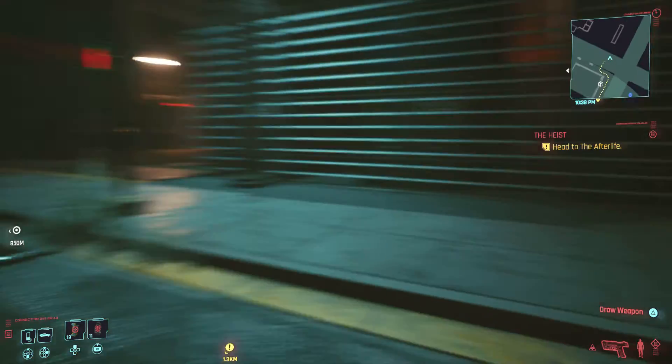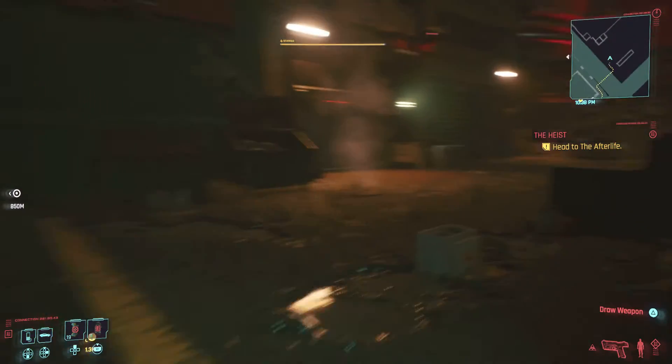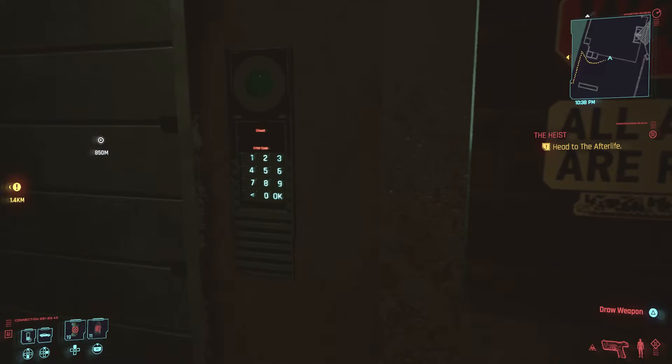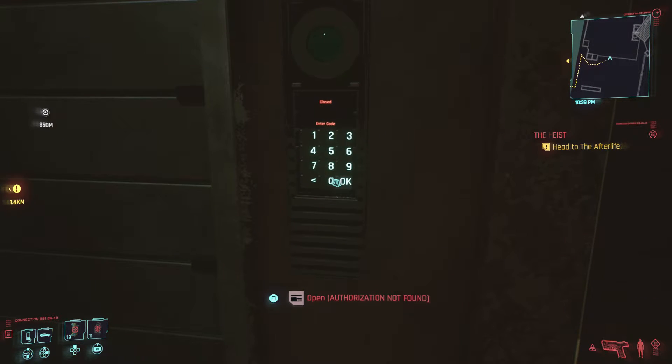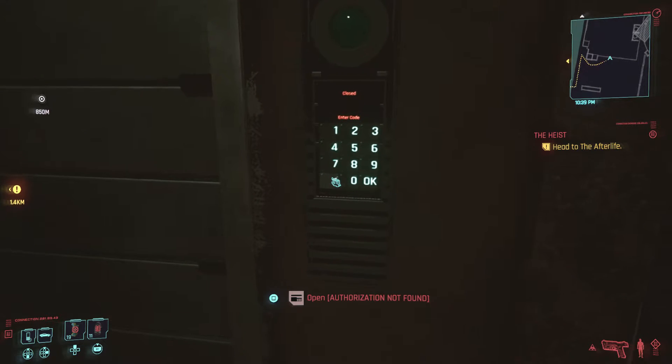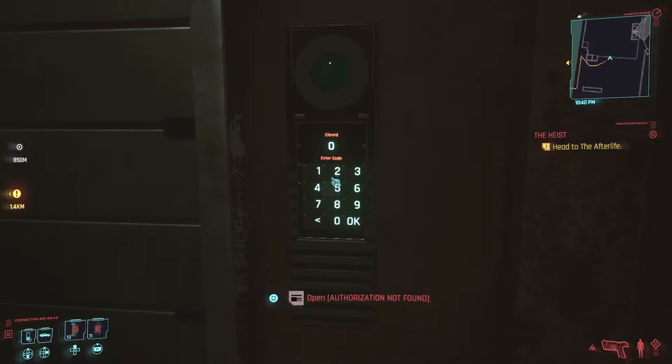You come over here, and this is the end of the quest where you actually get the bike — but you can get this super early, like right at the beginning of the game. All you have to do is remember the password, which is 'Valentine's Day,' and it will open for you.